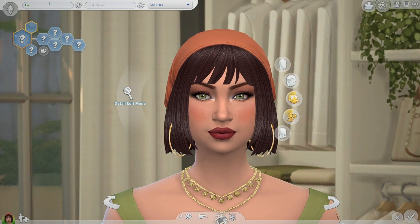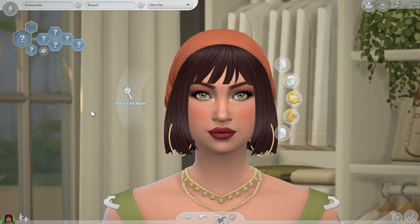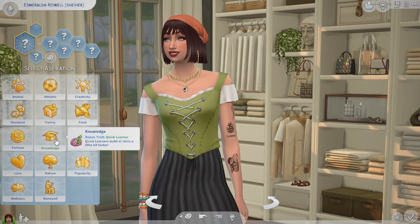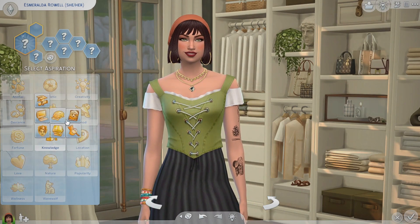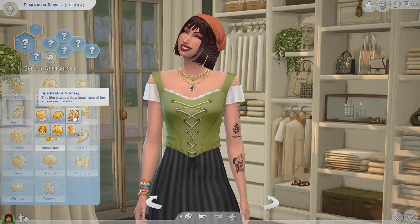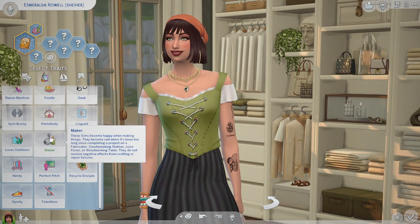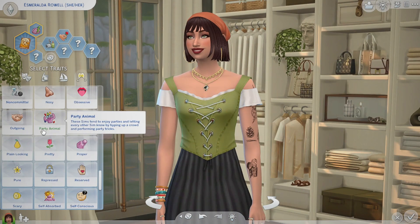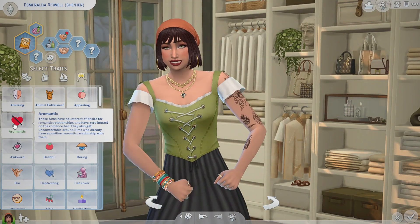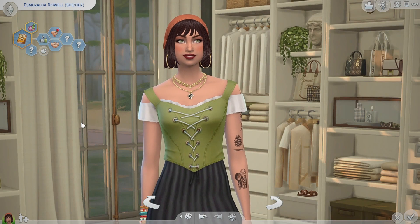She's giving me Esmeralda vibes so I'm actually going to call her Esmeralda Roel. For her aspiration I'm thinking something witchy — Knowledge of Spellcraft and Sorcery. She craves a deep knowledge of the arcane magical arts. For her traits I'm giving her Maker, Romantic, and Outgoing.